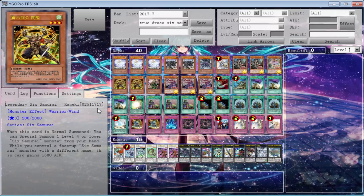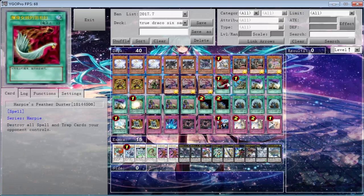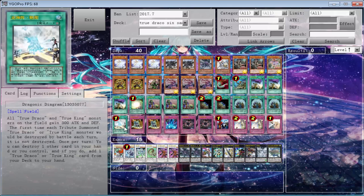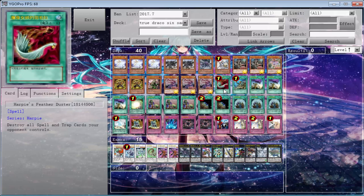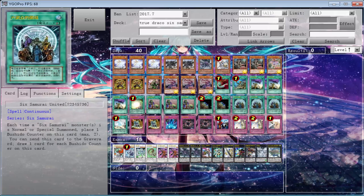Yeah, this is the deck. Like I said, I did have to add a couple of cards such as double Upstart and a Harpie's Feather Duster to fill out the deck, and I added Torrential myself. Those are the four cards I added because Diagram is at one, Terraforming is at two in these games. Thank you guys for watching, hope you guys did enjoy it, and I will see you in a couple of hours.